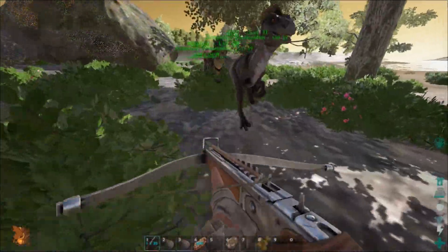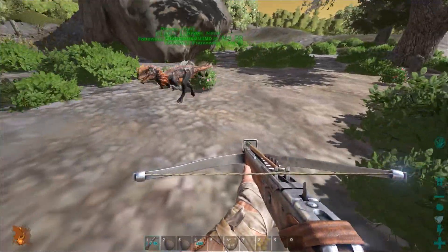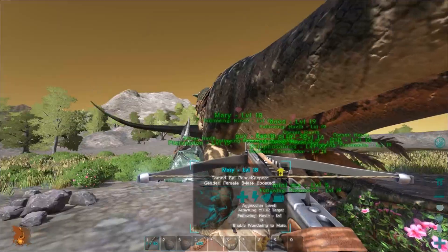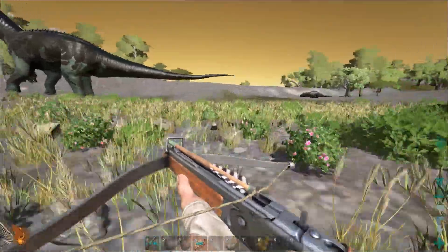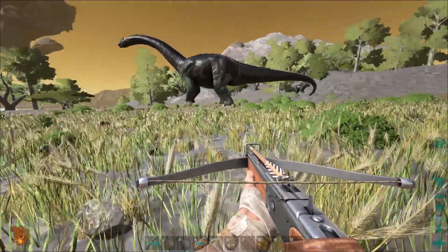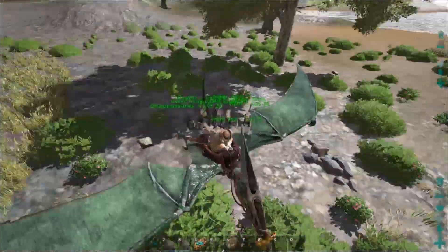I really should have gone after that Carno — it would have been like a triple tame. Who do I not want involved in this fight? Oh, this cracks me up. I love this little gang I got going on here, and I'd hate to get any of them killed. I should be getting a Doedicurus right now too, which would be smart. I don't even know why I went with the Ankylo — they're actually kind of useless at some points.